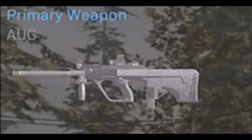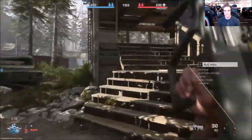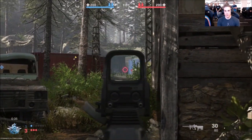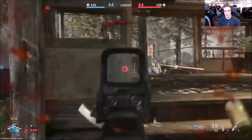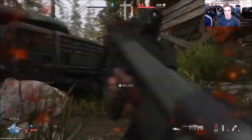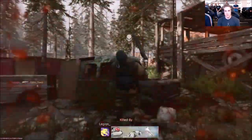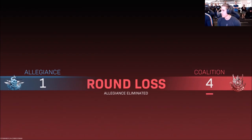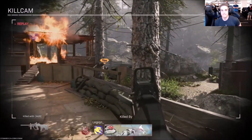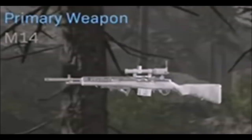Another primary weapon is the AUG, which is an assault rifle with a high fire rate. It actually seems to have a much faster fire rate than in previous years and fires more like an SMG rather than an AR. At close range it looks good, at medium range it probably is good, but it might dip off at long range. We'll never know until we see more gameplay or when the game actually comes out.